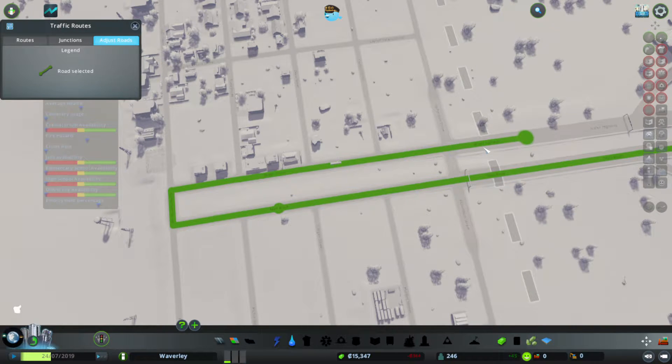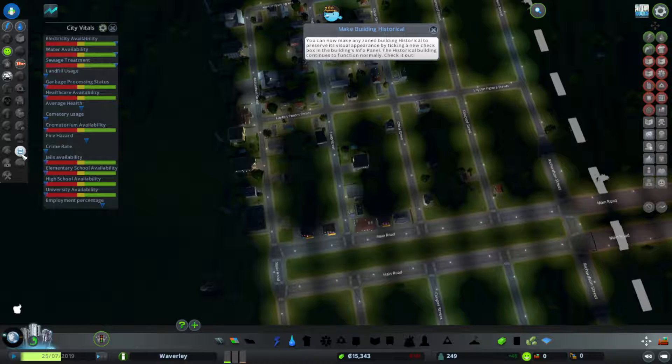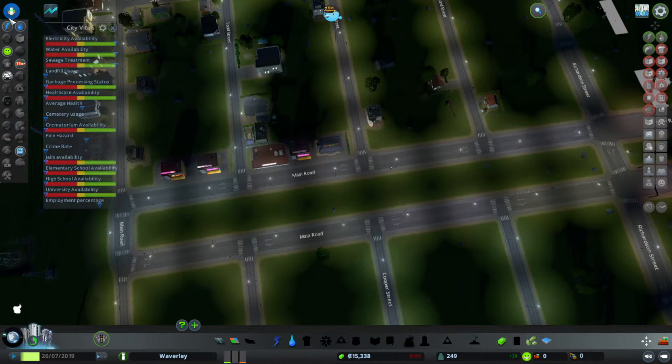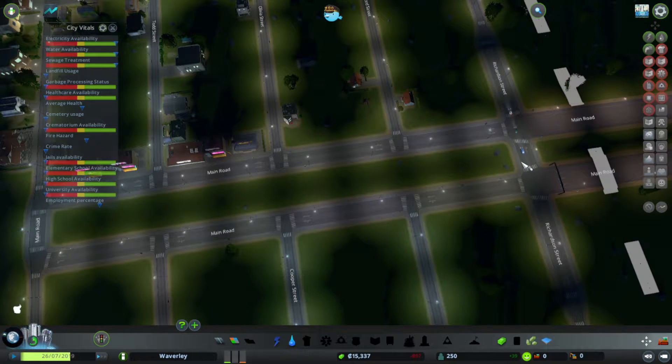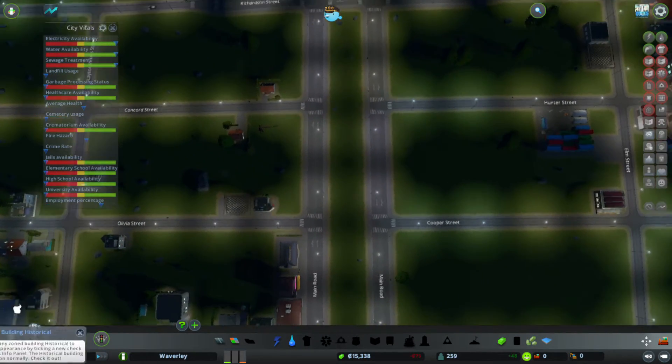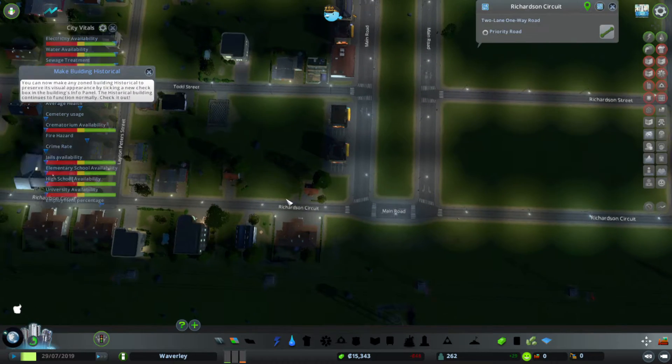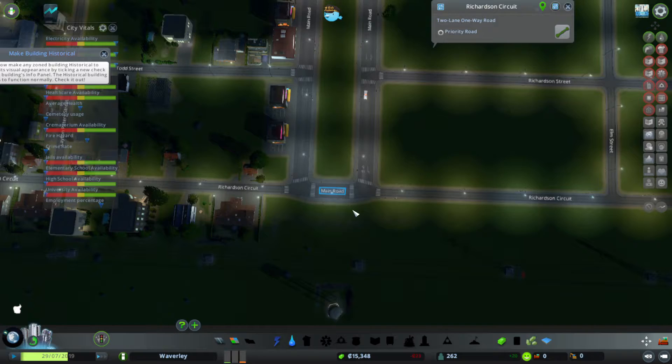It's part of the routes section in the info. So now you can see both sides of it are named Main Road. The end bit is as well, but that's not too big a deal. I'd consider getting this little cut-through named for it as well, but it can stay as part of Richardson Street. Which I might rename to Richardson Circuit and have it loop all the way around the block, because that sounds like an idea. Does it go all the way around? Richardson Circuit — it does go all the way around except where this little bit of main road is at the end. That's good enough for me.